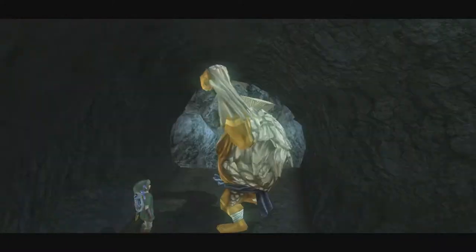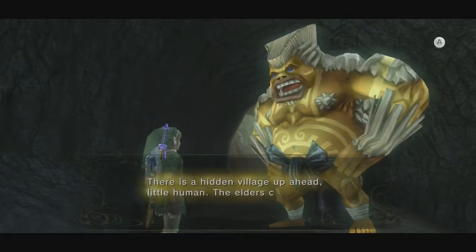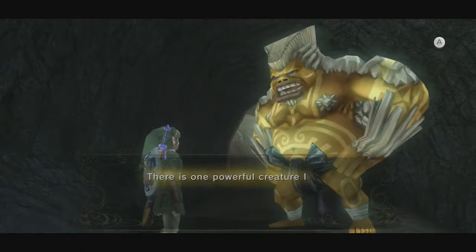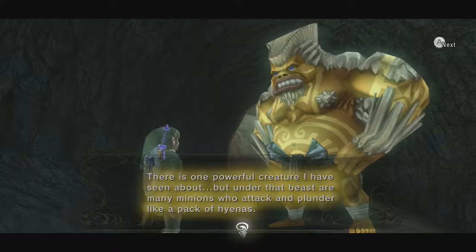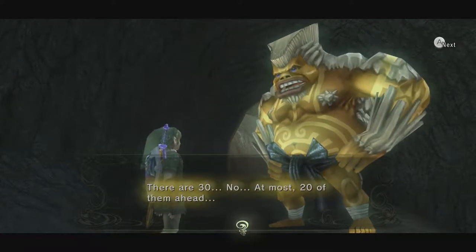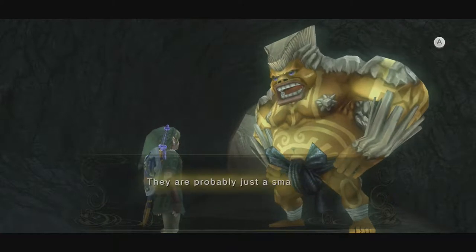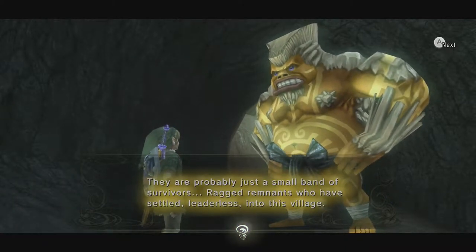Getting Minish Cap flashbacks. Luckily this rockslide doesn't require six Gorons. Darbus says: 'There is a hidden village up ahead, little human. The elders call it a forgotten place. This scent burning my nostrils — it is the scent of EVIL. There is one powerful creature I have seen about, but under that beast are many minions who attack and plunder like a pack of hyenas.' Do hyenas thrive in Hyrule? There are thirty — no, at most twenty of them ahead. They are probably just a small band of survivors, ragged remnants who have settled leaderless into this village.